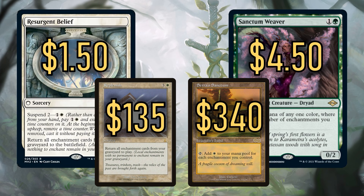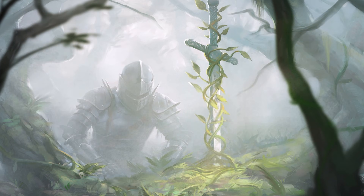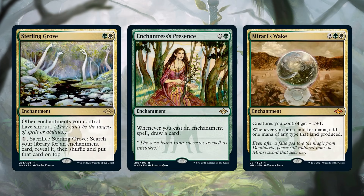You don't need Replenish or Serra's Sanctum. You can run this new version with these new, really good cards. Of course, if you have infinite money or you've been playing for a long time, you can include the reserve list cards. It's not just new cards either — there are reprints in Modern Horizons 2. Sterling Grove, Enchantress's Presence, and Mirari's Wake are all fantastic in this deck, and they're all seeing reprints with their prices dropping like crazy. Now's a great time to build this fun deck.